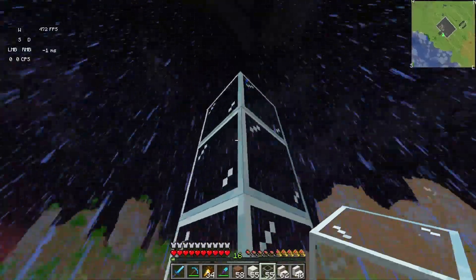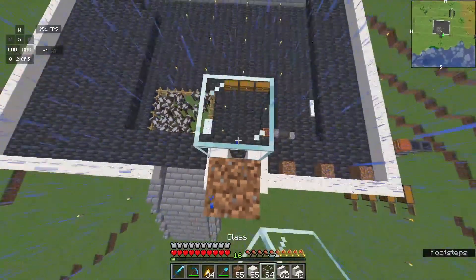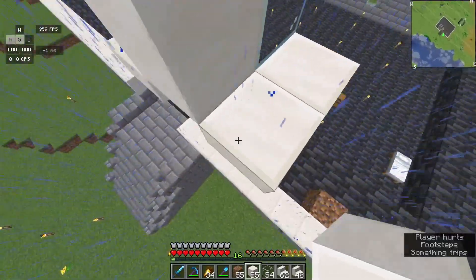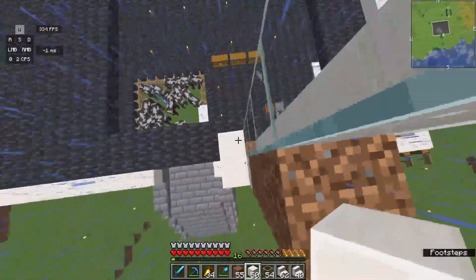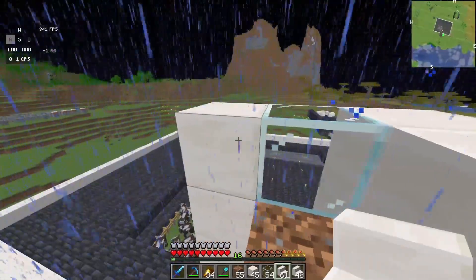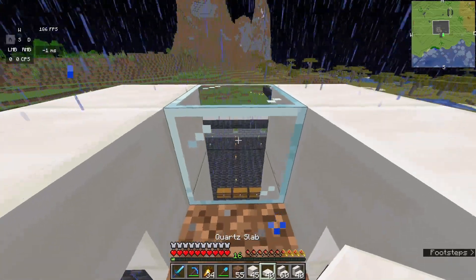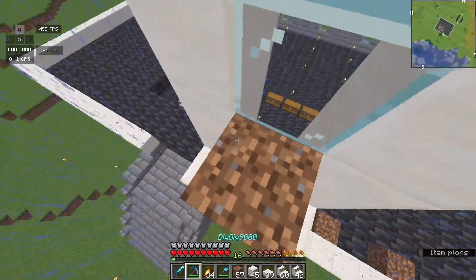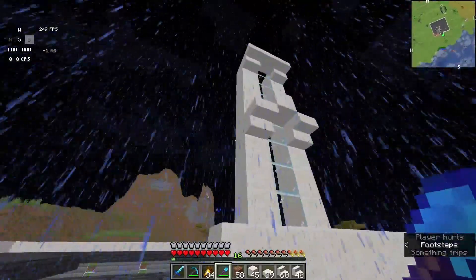Over here we have our first stair, second stair — like that, boom — and then this will continue four more blocks from visible height. I think it should be one more, then build up these sides. Instead of a full block we'll do a slab right there — let me mine down and do a slab. Boom — that's the setup.